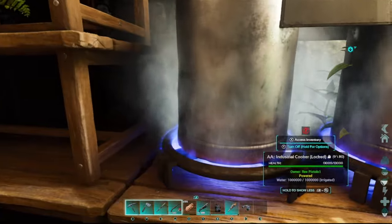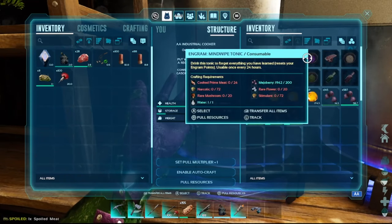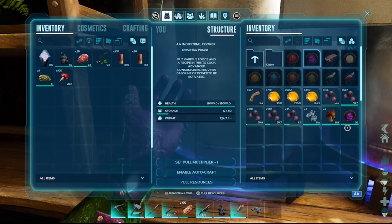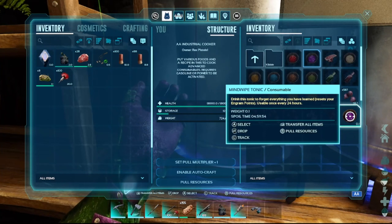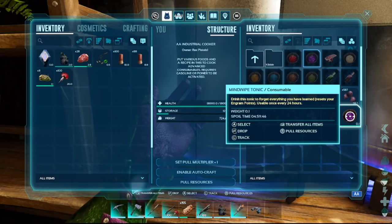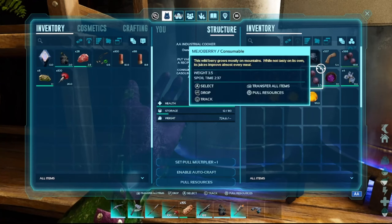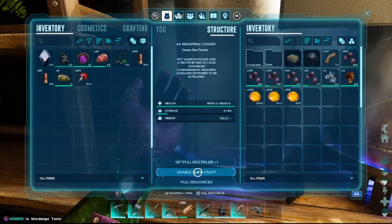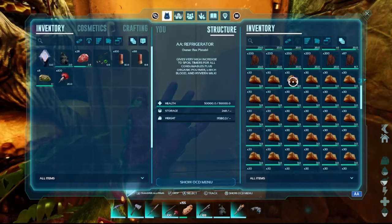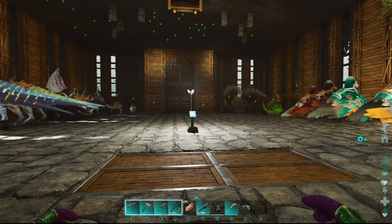For the AA Cooking Pot, say you want to make a mind wipe tonic — go to consumables, crafted foods, find mind wipe tonic, set the multiplier to 1, click A and push the thumbstick in, and it pulls everything you need. It's on autocraft. One issue: the AA Cooking Pot is always showing autocraft enabled when you first log in, and you have to toggle it on and off to get it working — it's a bit finicky. The AA Fridge is great too — you can store organic poly, leech blood, antidotes, and everything that would normally spoil quickly.